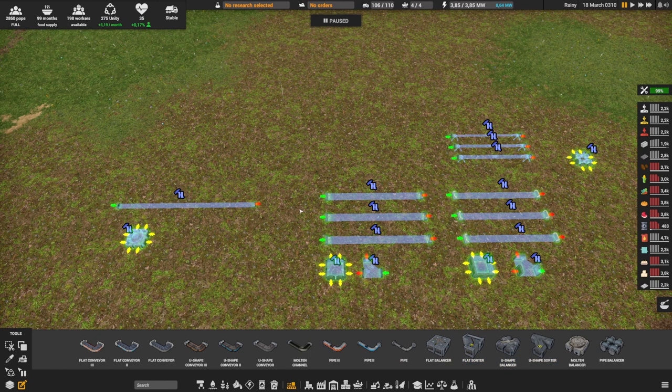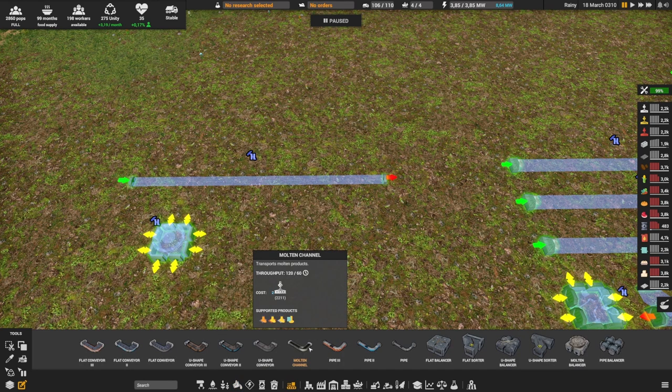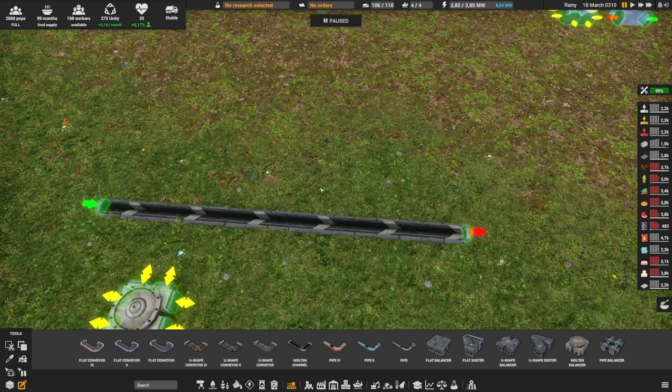The one that's very different from everything else, so we'll cover right away, is the molten channel. The molten channel is used mostly from your blast furnaces and creates, for example, molten iron or molten copper, and there is only one level. You unlock it right from the start and you have one level up to the end of the game. This also only costs you construction part level one, so it's easy to build. While it is only one level, it is 120 throughput per minute.